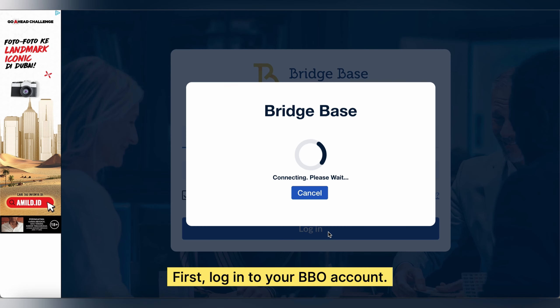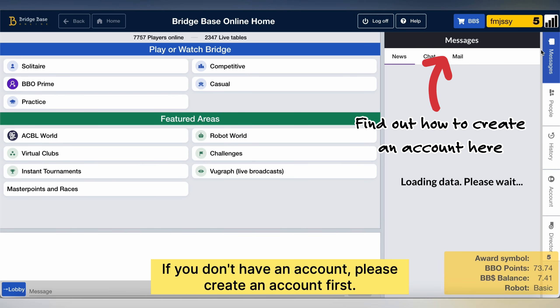First you've just got to log into your BBO account. If you don't have an account you can easily create one.